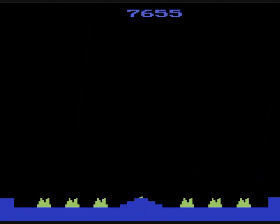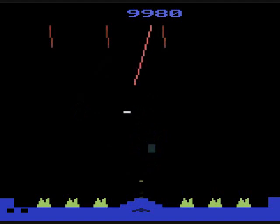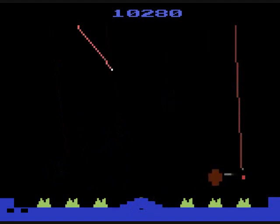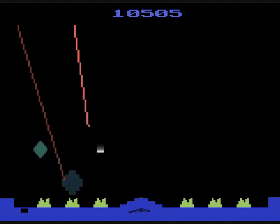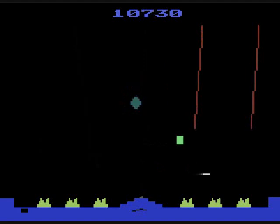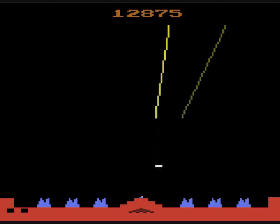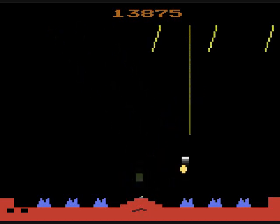That missile just missed one of my cities — they sometimes will just miss a target. And there's the first sign of cruise missiles. That was a dumb cruise missile. You may encounter smart cruise missiles later in the game or on certain variations. Note that there's a little white head on those enemy missiles — you need to destroy the head, not the rest of it. If you time it right, you can take out more than one at a time with the explosion radius.